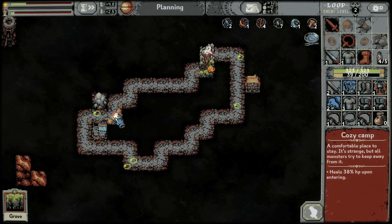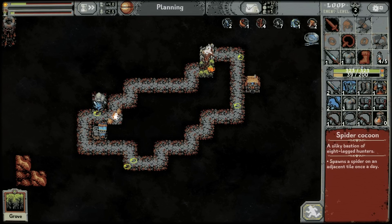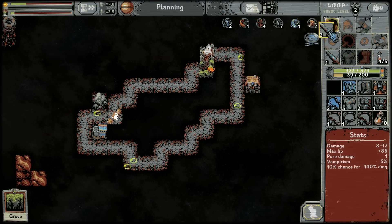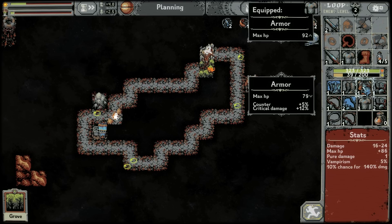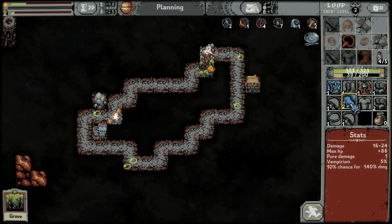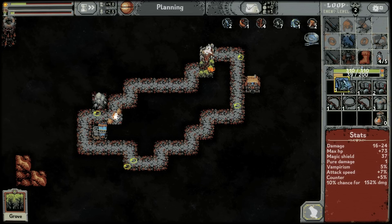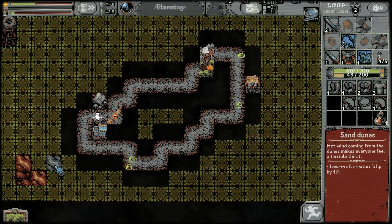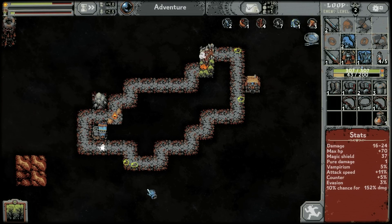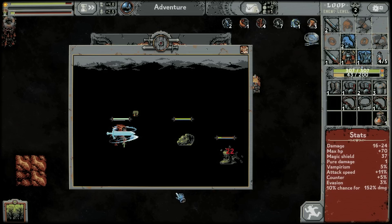We also get the crossbowman's support for these two spaces, so this spider cocoon is very handy in that way. Another weapon — I'm just going to forego looking at the stats on those and slam down the ones that seem decent enough, because they will be decent enough.